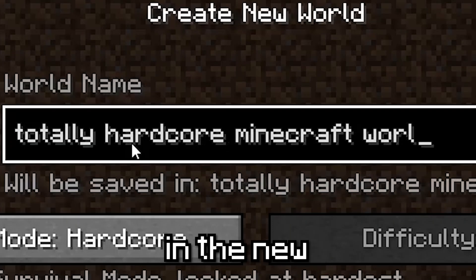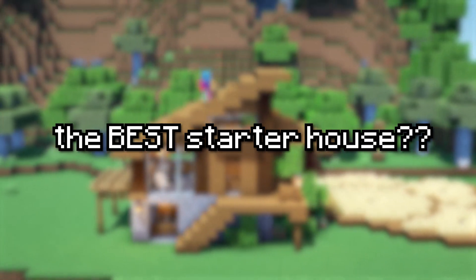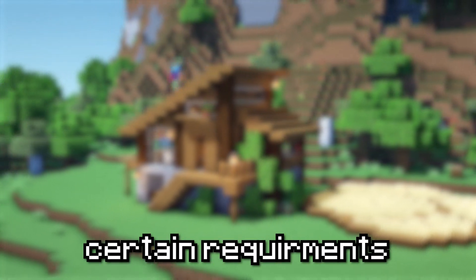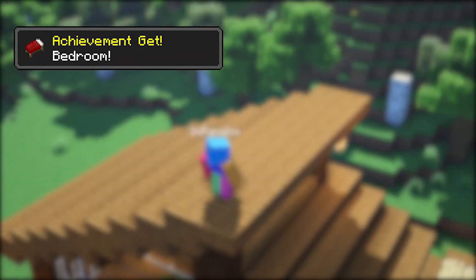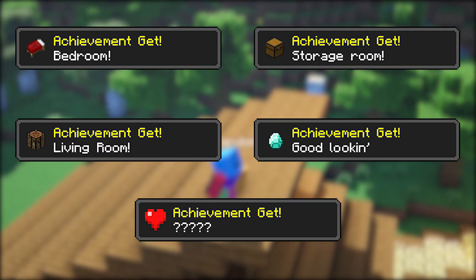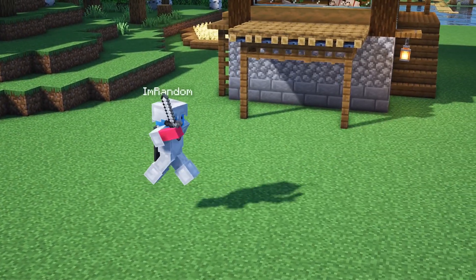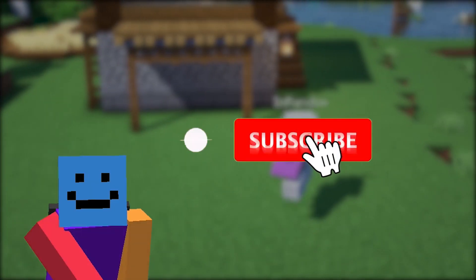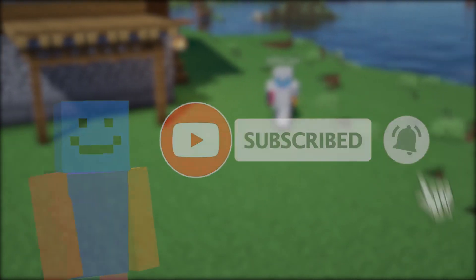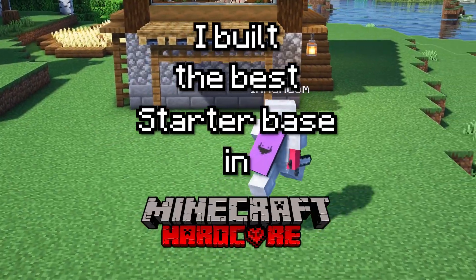I created a hardcore world in the new Caves and Cliffs update and in this video I'm going to build the best starter house that I can think of by achieving certain requirements — like having a bedroom, a living room, a storage area, good looking design, and a super secret achievement that you'll find out if you watch the whole video. I'd really appreciate if you'd consider subscribing. Anyways, here is how I built the best starter base in hardcore Minecraft.